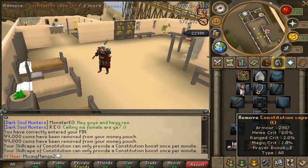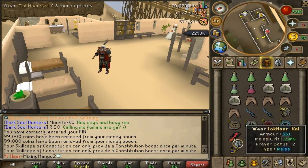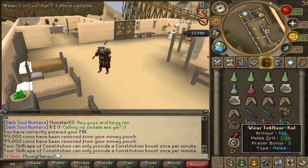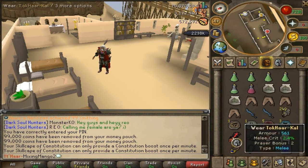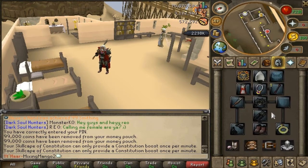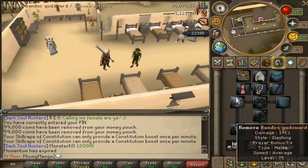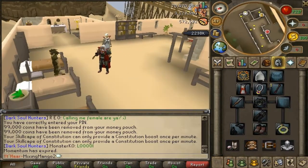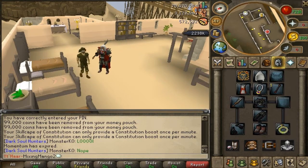As you can see, the constitution cape has 2307 armor, whereas the tokhaar-kal is only 561, so clearly something's gone wrong there. But it says it's trimmed, which is quite cool. I hope you guys enjoyed this video of me getting 99 HP — see you later.